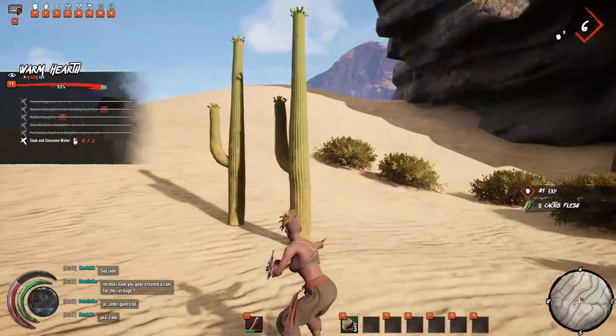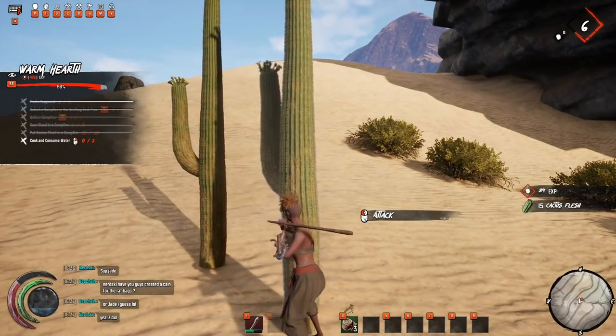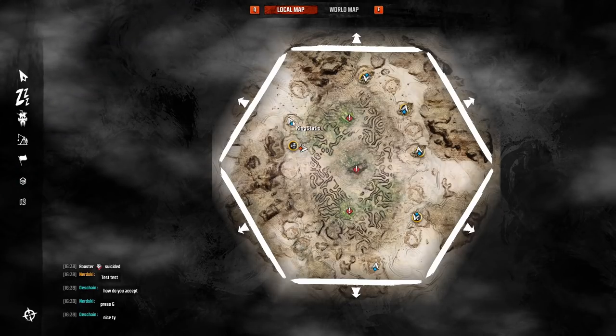Those little orange pinky creatures you see - you want to kill them as often as possible. They're the only creature that really gives you hide in the game at the very early stages, until you get to another oasis.